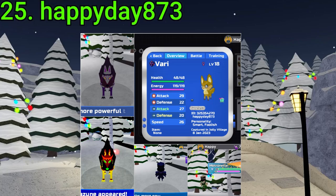25 goes to HappyDay873. They've gotten a Gamma Icazune, Gamma Vary, Corrupt Metro, a Corrupt Icazune, and an Alpha Metro. All pretty good finds except for the Corrupt Ica and Corrupt Metro — but hey, free Shards at the very least. Pretty nice, indeed.